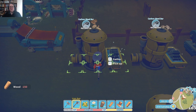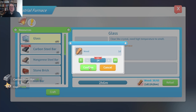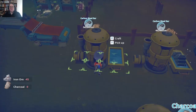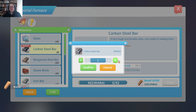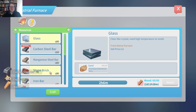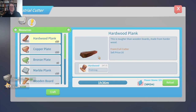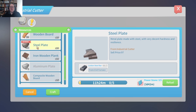We've only got 59 charcoal and these big burners chew through it. They don't cook things as fast as we can make the carbon steel but they certainly use a lot of it. Our charcoal is already dropping like a stone — I might switch this one over to charcoal as well. We've already gone through 500 of our wood — that's just because we've got two lots of charcoal going.